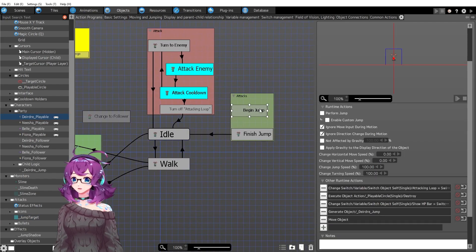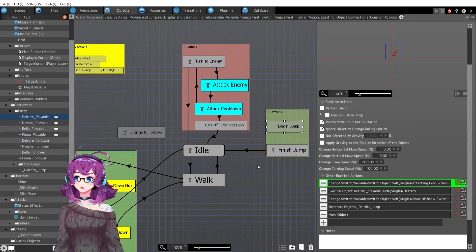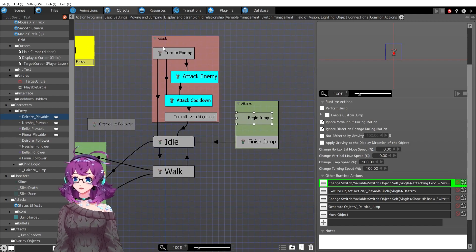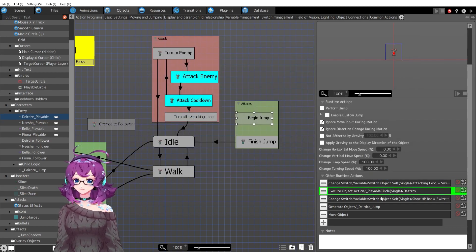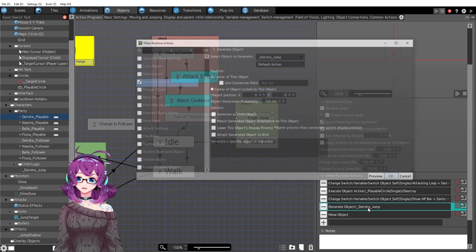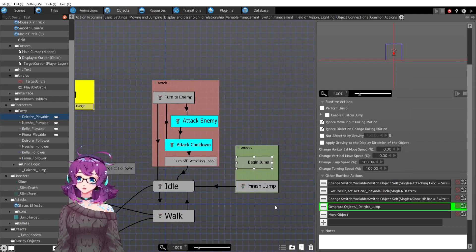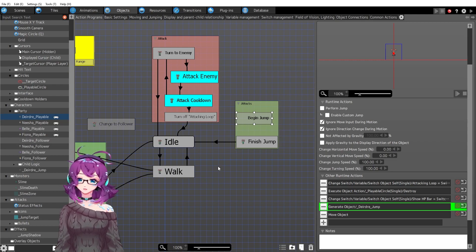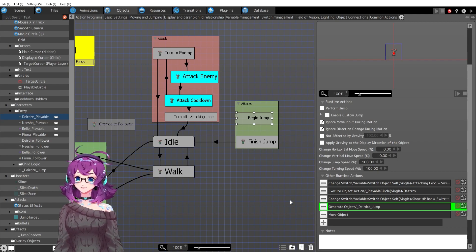So let's look at begin jump. For the longest time I was trying to get the jump working on the main Deirdre object and it just wasn't working — it was so frustrating. But once I decided to make a whole new object for this jump, it was so much easier and smoother. It was hideous before, but this works a lot better.